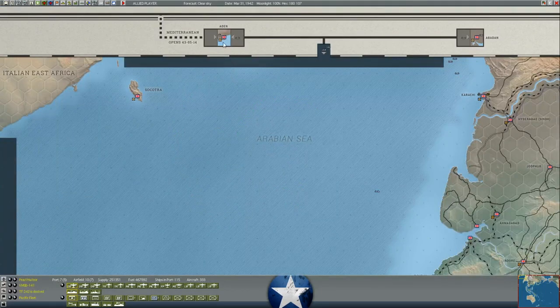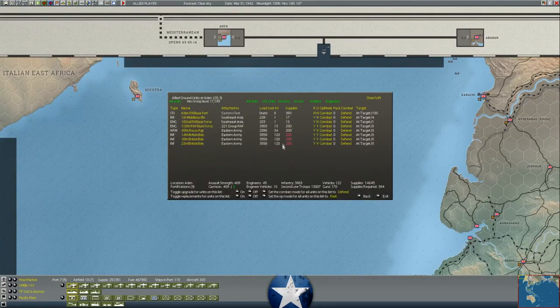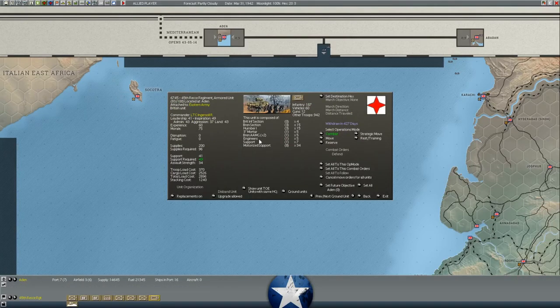Let's take a look at Aden. We've got three new brigades - the 23rd, 16th, and 14th - all with 120 assault value, as well as the 45th Recce Regiment, which is an armored unit. They consist of Humber 1s, which are armored recon cars. It's just a recon unit, not really a tank unit.